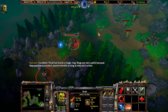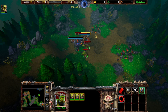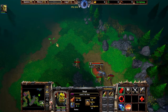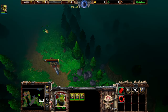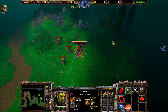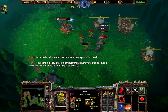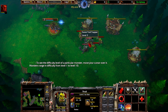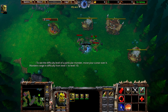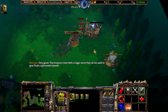Thrall has found a magic ring. Rings are very useful because they provide a constant passive benefit as long as they are carried. That treasure chest held a magic tome that can be used to give Thrall a permanent benefit.